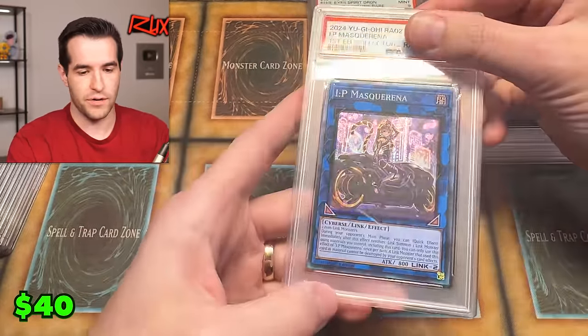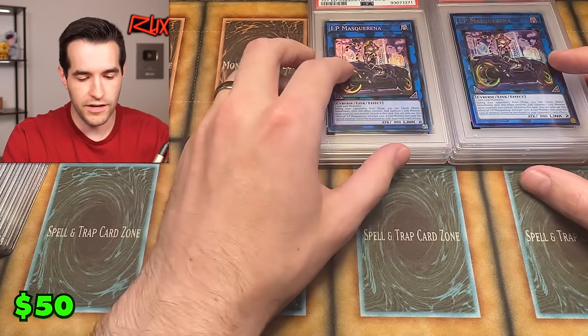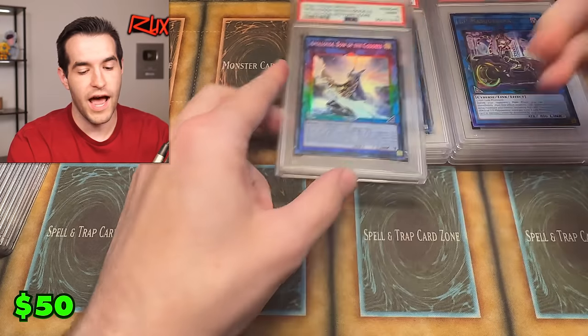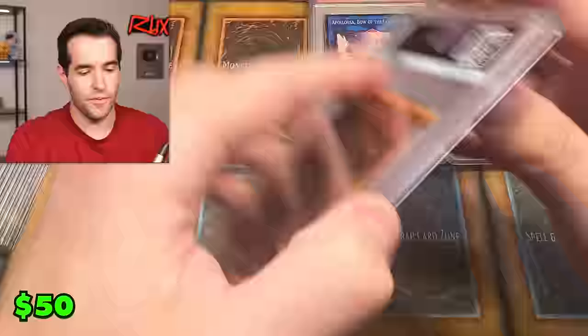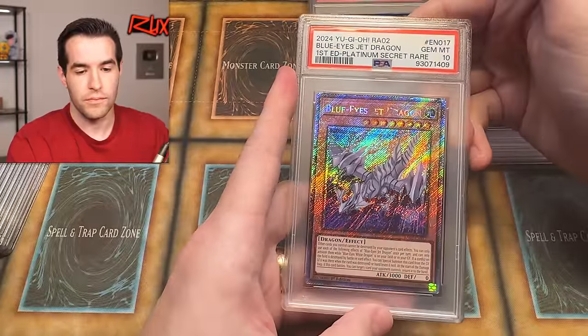IP Masquerena collector rare — nine. Oh my goodness. Right out of the pack — this is one of the best ones I pulled. Apollosa — nine. Literally the best ones I pulled. Blue Eyes Jet Dragon, platinum secret rare — gem mint 10. Dude, that is sweet looking. That is beautiful. That's a sweet looking slab. This is why I graded a lot of these cards — all these cool rarities are going to look fantastic in a PSA graded slab.